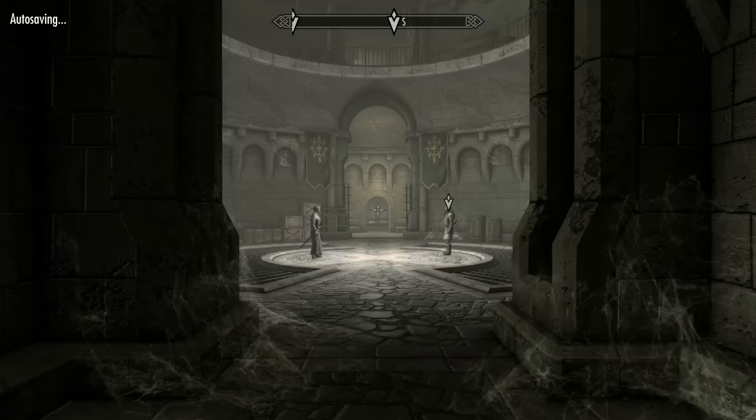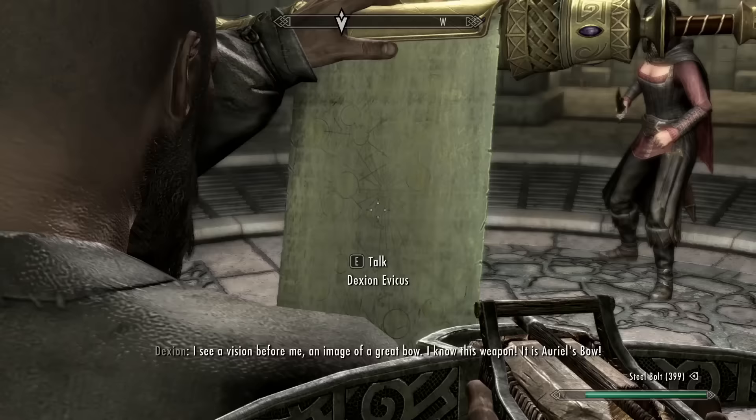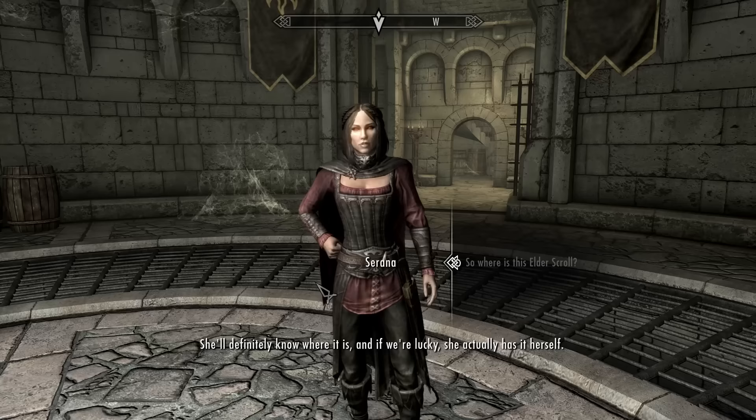Back at Fort Dawnguard, I upped my archery skill for the third time and told the Moth Priest to go ahead and read the Elder Scroll. I tried to sneak a peek but screen-looking isn't allowed in this dimension. Serana informed me that we'd need to find her mother, Valerica, and to do that, we'd need to sneak into the Vampire Castle. A stealth mission? Are you kidding me? I was made for this!